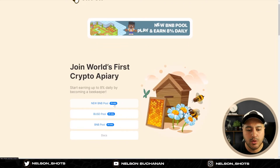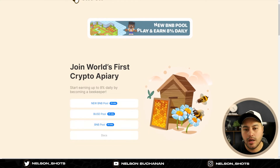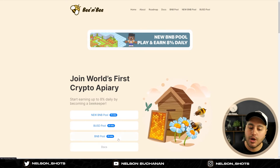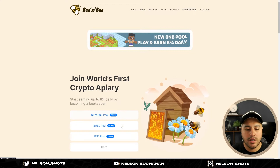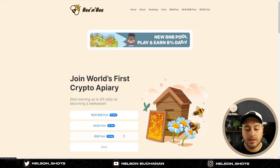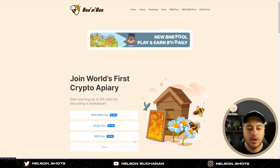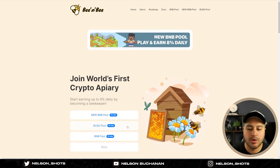New BNB pool — eight percent daily, so it's two percent more than the old BNB pool. I'm not too sure how they'll be doing it, but I hope they migrate people from the old BNB pool to the new one and then stop that one, or at least stop new investors from investing in the old pool. All of these are connected together to help each other, so if one starts to drain more than the other they can help it all out.